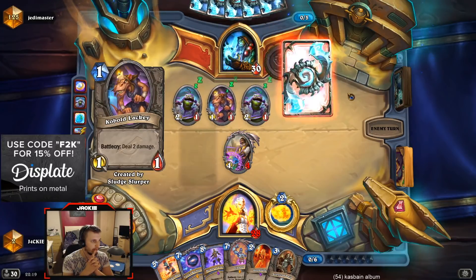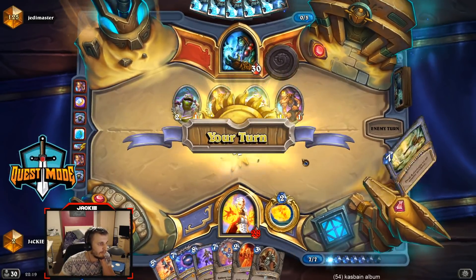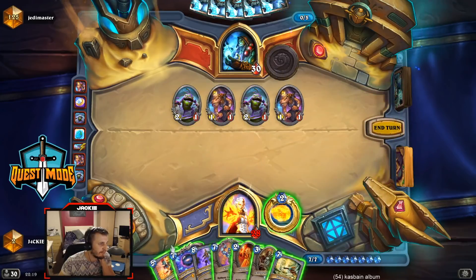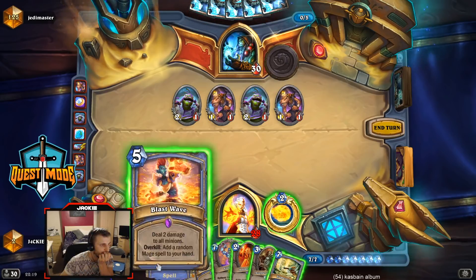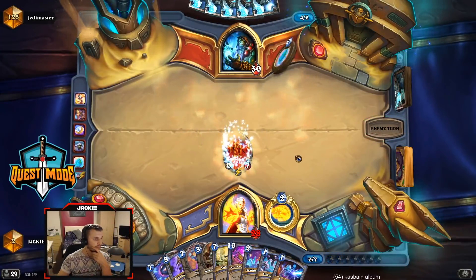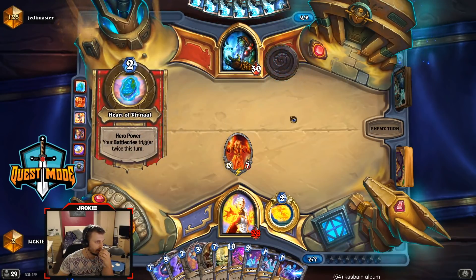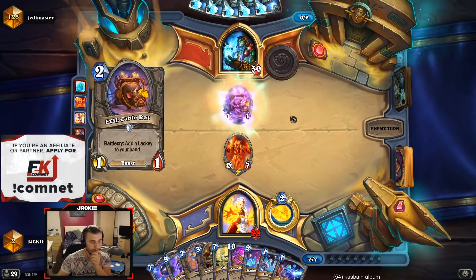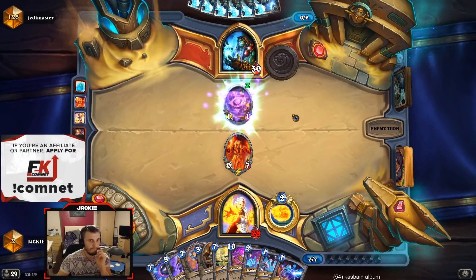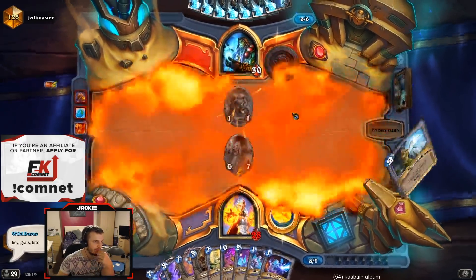We got Cobalt - that's kind of annoying. I could do Blast Wave Doomsayer here. I want to play Luna's Pocket Galaxy but Blast Wave Doomsayer just seems so clean. I'm gonna do it. Yog, Yog box, Research Project, Shooting Star, Ray of Frost - and I can just get Power of Creation onto an empty board. It's annoying if I draw a big minion right now though.